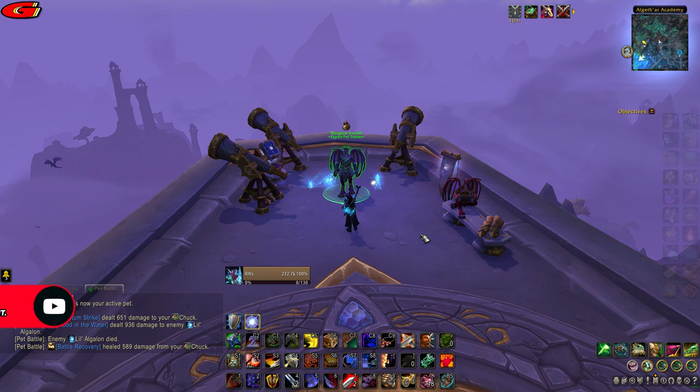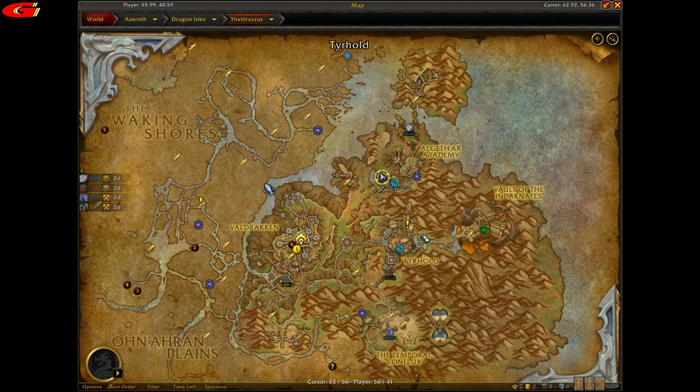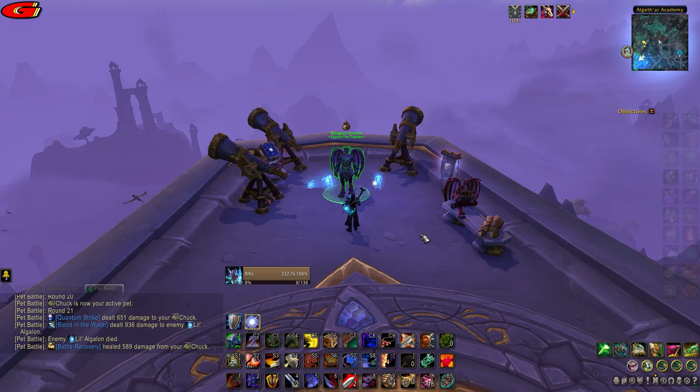Hi guys, just a quick guide on how to beat Stargazer Zenith, located in Thaldrasis in the Dragon Isles, coordinates 56, 41, as shown on the map.